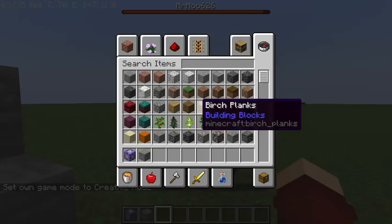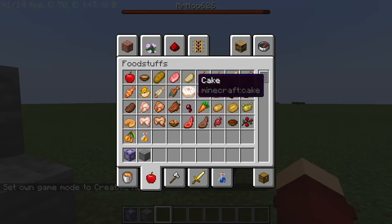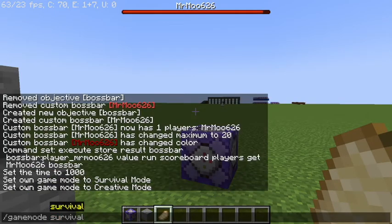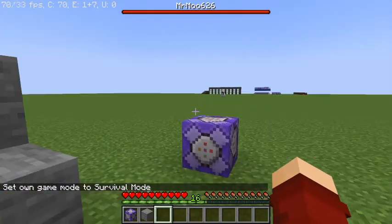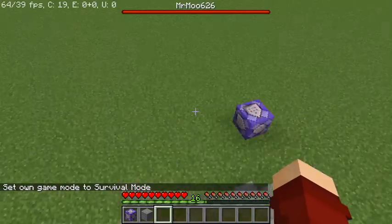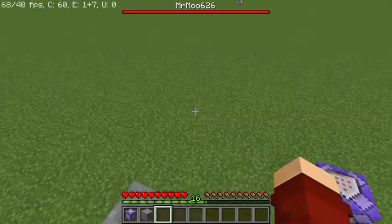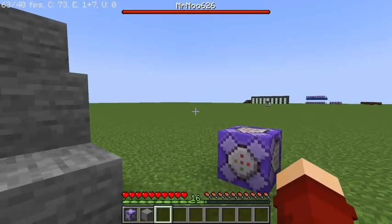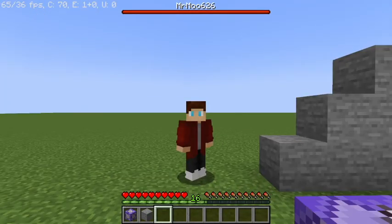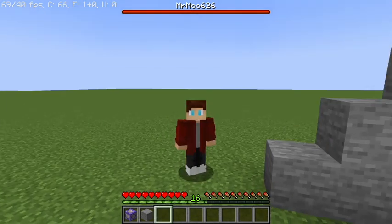I hope that was a lot more clear for you guys. You can also see that when you eat to heal, the boss bar will update. That's a super simple, quick tutorial on how to make your own boss bar. This works for any player in the world. Hope you guys enjoyed the video and found it very helpful, and I'll see you guys in the next one.